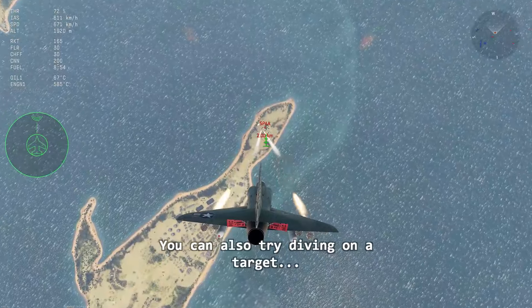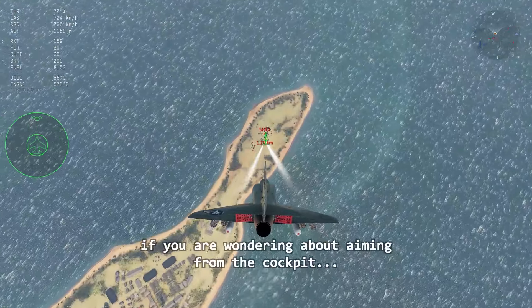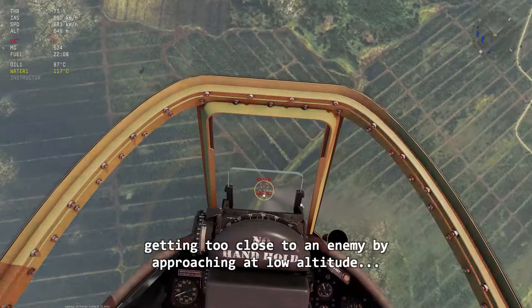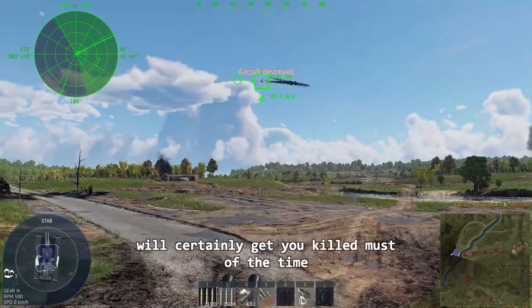You can also try diving on a target, but be careful with anti-air attacks. If you are wondering about aiming from the cockpit, your best bet will be engaging on a dive. Getting too close to an enemy by approaching at low altitude would certainly get you killed most of the time.